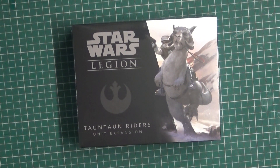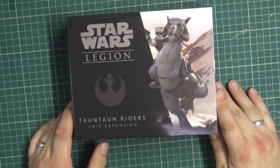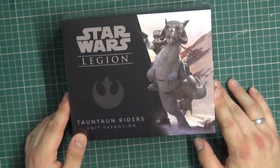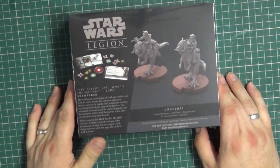Quite excited by these — we obviously want to cut one up and shove a Jedi inside it. Let's have a quick look at the artwork. We've got a nice picture of a Rebel riding a Tauntaun with his blaster ready. Same on the side, and we've got a preview of the stuff inside.